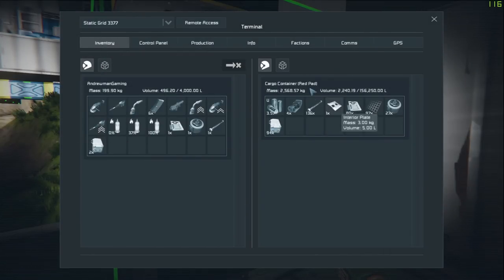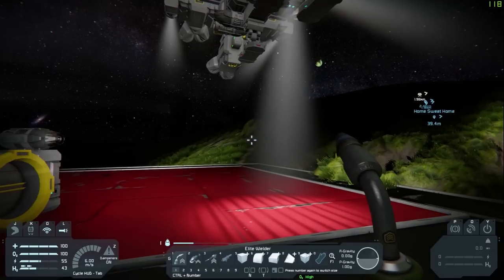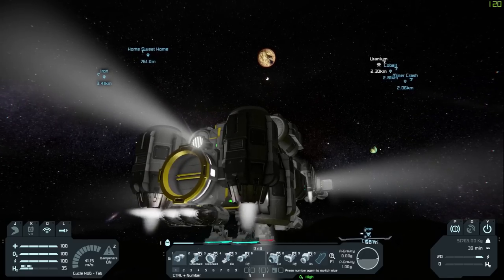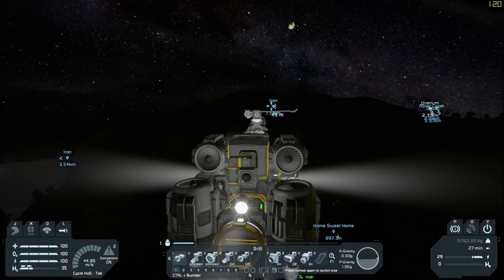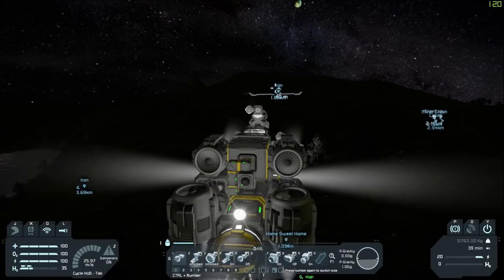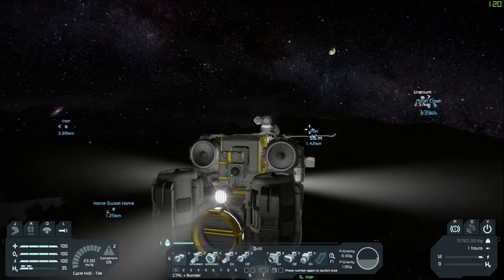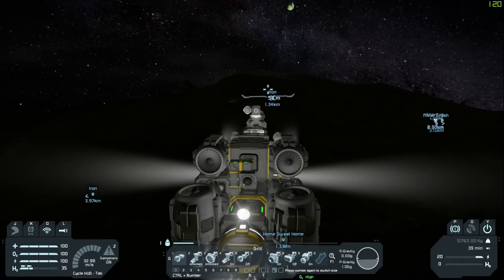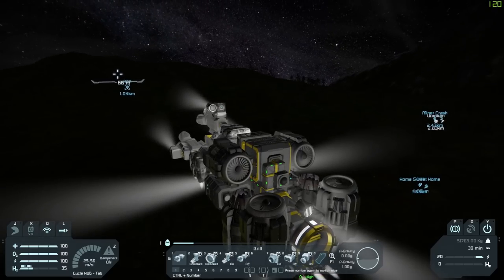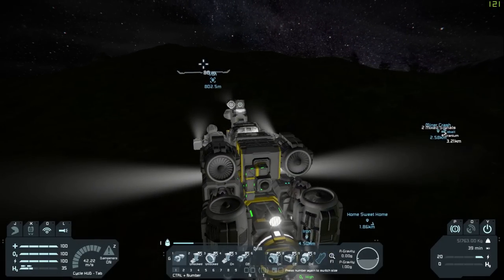We're out of steel plates, so let's go on a mining expedition. By the time we get back we should have steel plates. Welcome aboard the Lucifer FP Miner — the mining expedition today will consist of some iron, and hopefully we'll get some nickel on the way back as well. It does seem we need some nickel back at the base. I hope you enjoy your ride — it might be a little bumpy as this is a mining ship. Please keep your seatbelts fastened.